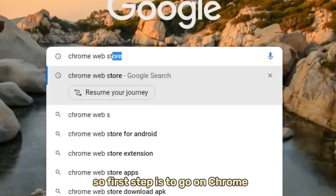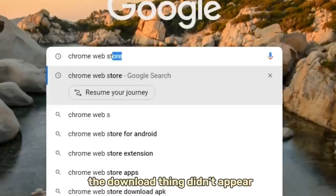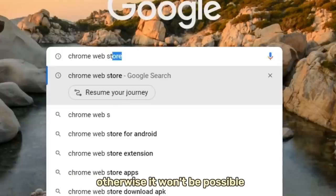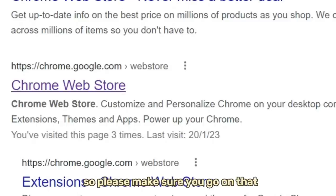First step is to go on Chrome and search up the Chrome Web Store. This is something a lot of people misunderstood because they were saying in the comments that the download thing didn't appear — I'll show you what that is later on. This is really important as it is the first part, so please do this, otherwise it won't be possible. Search Chrome Web Store and go on this link right here — it is the second one, so please make sure you go on that.